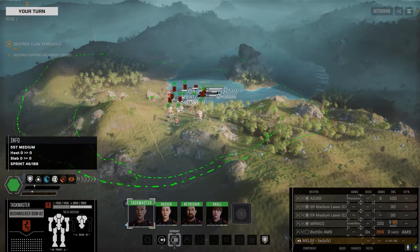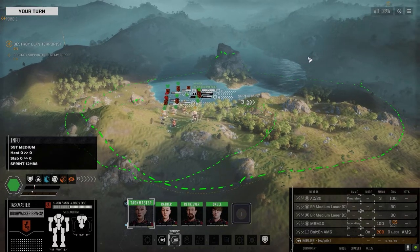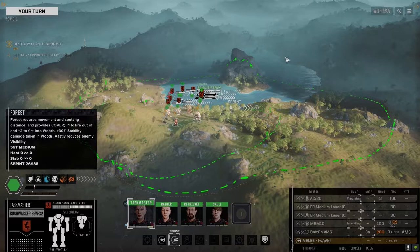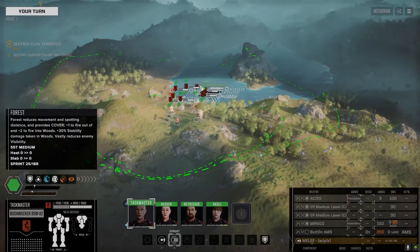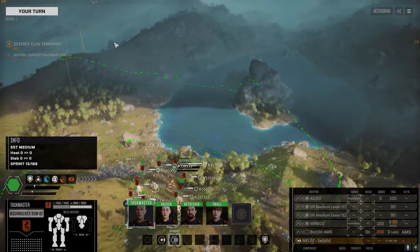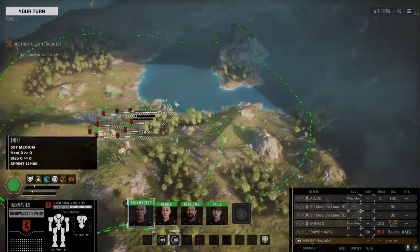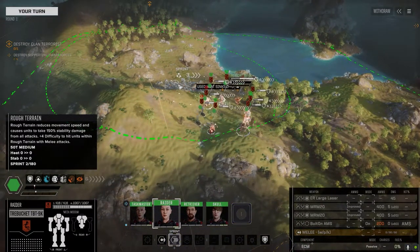We've got two choices: we can go this way and fight these guys first, or go that way and fight those guys. I like this ridgeline and this rock here to give us some cover. I think we're going to move this way — we can always pull back behind here, whereas over there there are fewer places to hide if we have to. We're going to push it hard and see if we can get there fast.